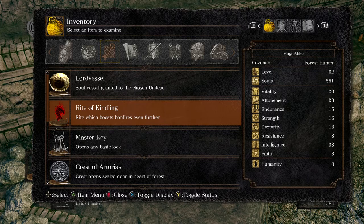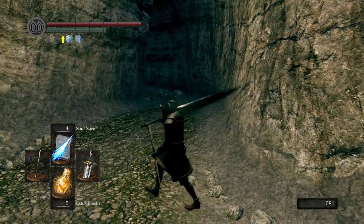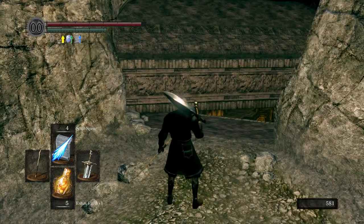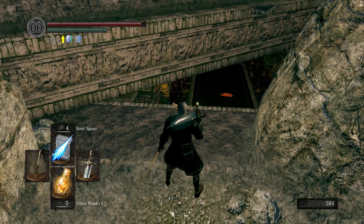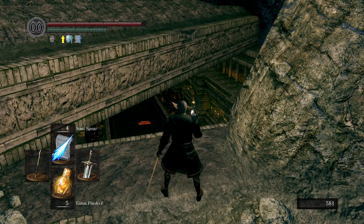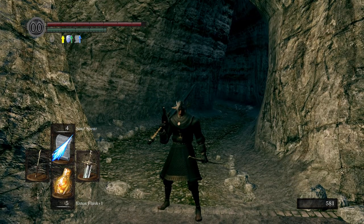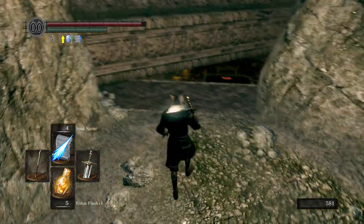What you get basically is the Rite of Kindling, which makes you able to kindle your Estus Flask to 20 uses at a bonfire like Firelink, instead of 10. You also get either the Mask of the Mother, the Mask of the Father, or the Mask of the Child — it's a random drop from him. You can also go into the Tomb of the Giants where there are multiple Pinwheel enemies, and you can kill them to farm for the Masks if you didn't get the one you wanted from the boss fight.